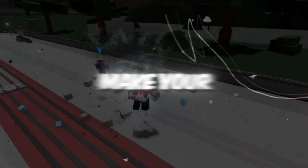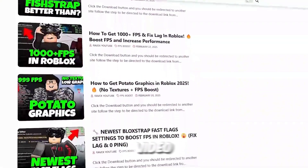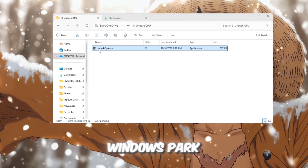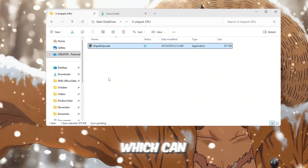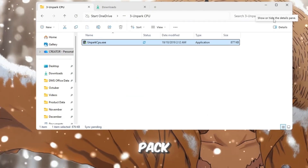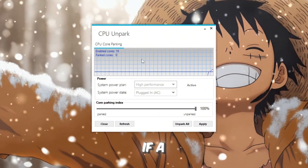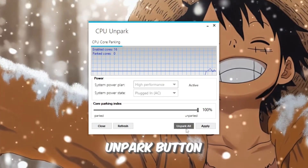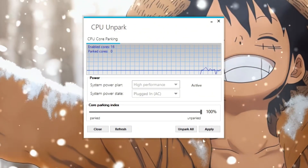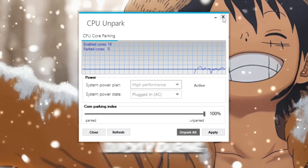Step 4: Unpark CPU Cores to make your processor work better for gaming. You can get all the files from the official website — link in the description. Your CPU has multiple cores that help your computer process information, but sometimes Windows parks some of them to save power, which can slow down Roblox during gameplay. To fix this, open the Unpark CPU tool from your Boost Pack and run it as administrator. You'll see which CPU cores are parked — click the Unpark button to wake all cores. After unparking, your computer can use its full CPU power to run Roblox, making gameplay much smoother and faster. This step helps reduce lag and makes your CPU respond more quickly during heavy action moments.